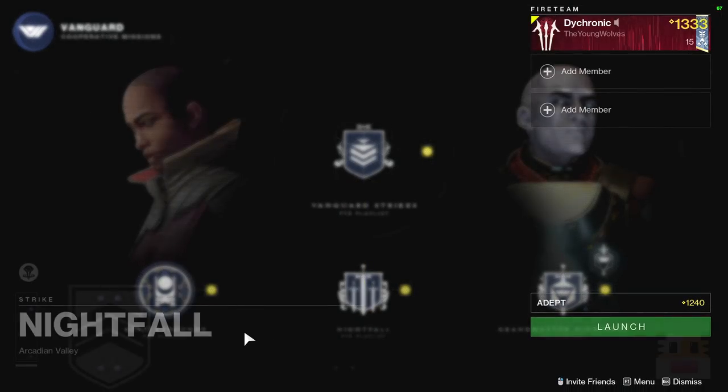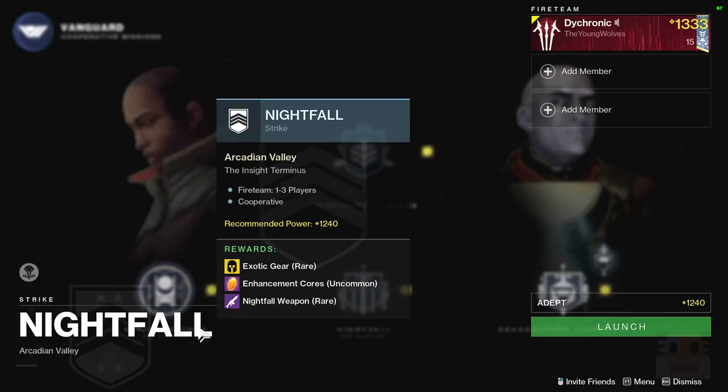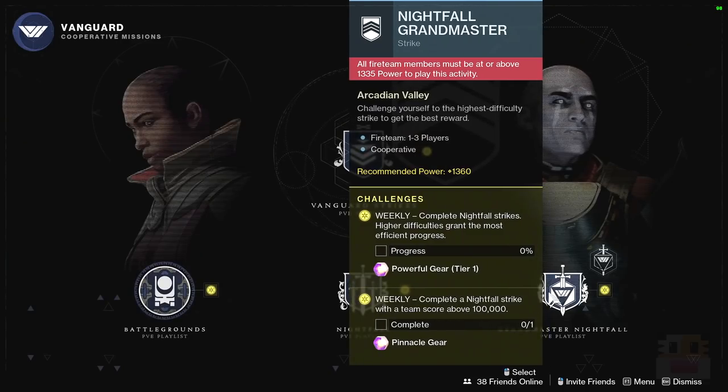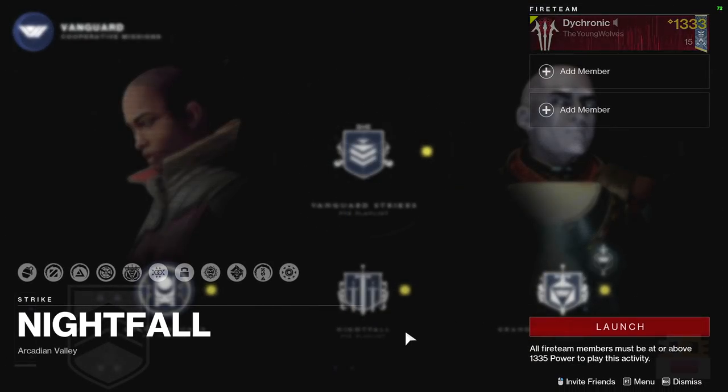Starting with the Nightfall this week, it's going to be the Insight Terminus — the big Scion at the end of the Nessus mission. Since last week was a Fusion Rifle, I believe the Scout Rifle is this week, which is the Hung Jury 180 RPM Scout Rifle — probably a good choice if you like Scout Rifles. For getting 100k, Legend seems like the best option. Last week's Grandmaster Glassway was the hardest in the game with all those Hydras, so this week should be a lot easier.